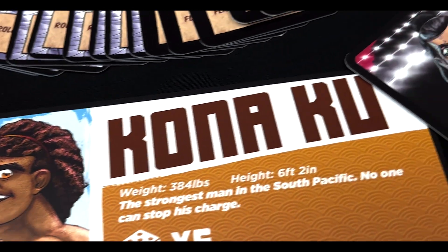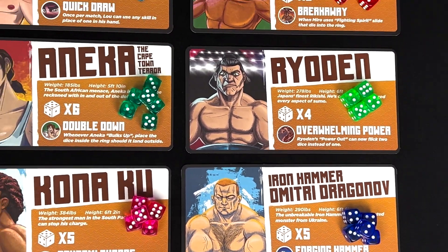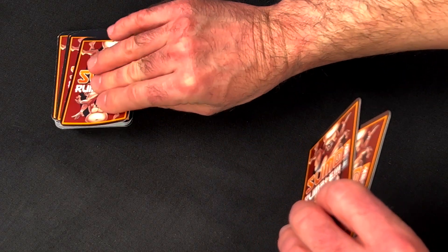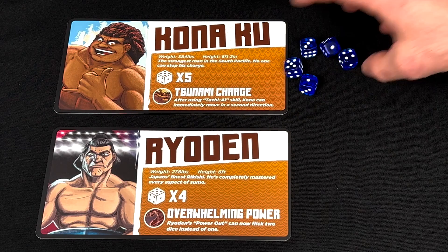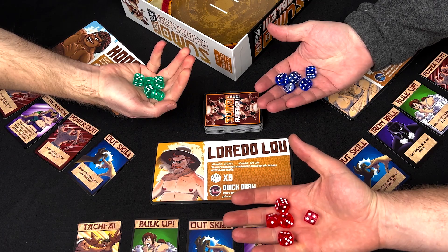To play Sumo Rumble, each player will first choose a wrestler to represent them in the ring, then choose a set of dice. Once each player has a wrestler and dice color chosen, each player will draw three cards from the skill deck. These cards are then placed face up in front of their owner. Now every player will take their starting dice, as indicated on their wrestler's profile, in their hand and hold them over the dojo.